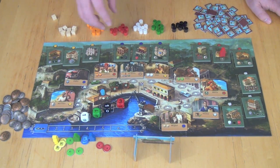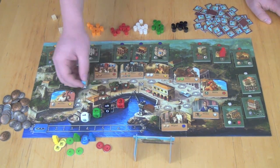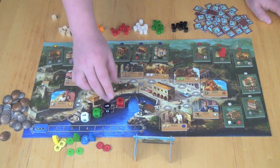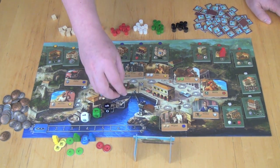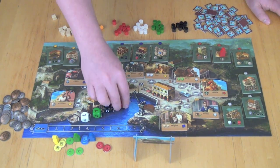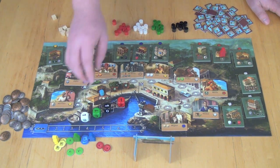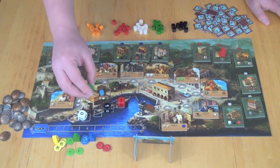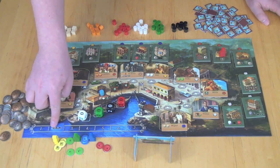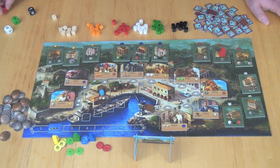The first player has the first choice of selling and gets to choose which good they'd like to sell. They show the goods from behind their board. Let's say I had three rum — I would sell all of those, and the current value for all goods is two per good, so I would get six points. If I only sold one, I'd get two points and it moves to the next player. You keep doing this until everybody decides to pass. If all demands are reduced to zero, the ship departs and a new ship comes in — you roll the dice, move the counter up one, and choose new dice for the next round.